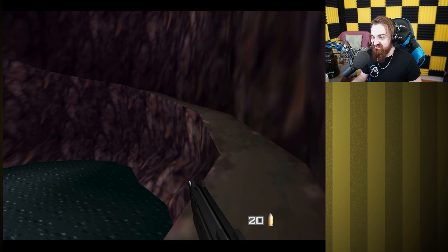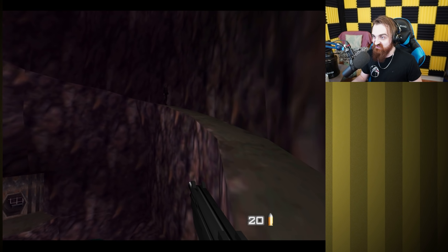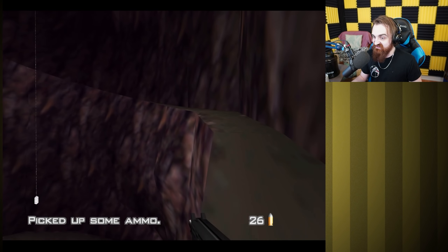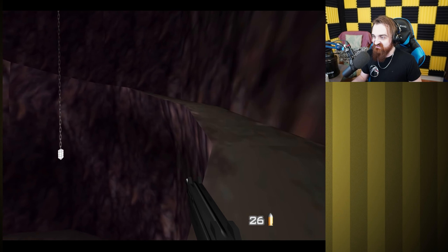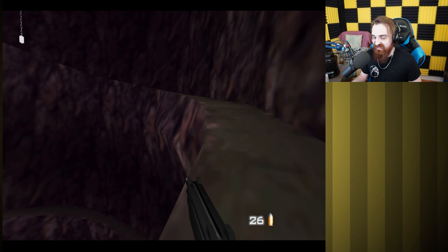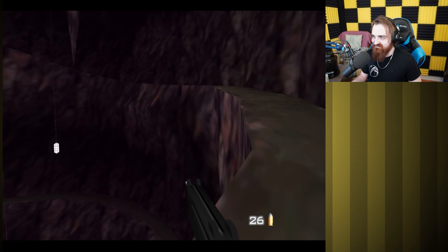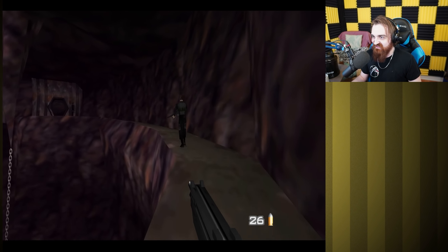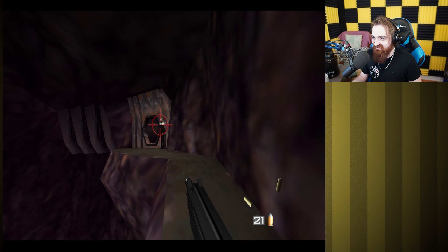Would you look at how nice even the ammo counter and everything in the bottom right looks? And look at how fast I'm climbing this. Now, part of it is because I'm going diagonal — and this was a thing on N64 as well. If you walked diagonal forward, Bond would actually go faster, strafing forward essentially. Every speedrunner basically has to run diagonally when they speedrun this game because of that.